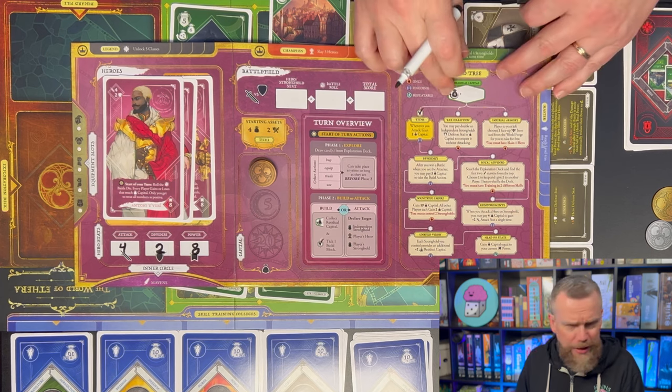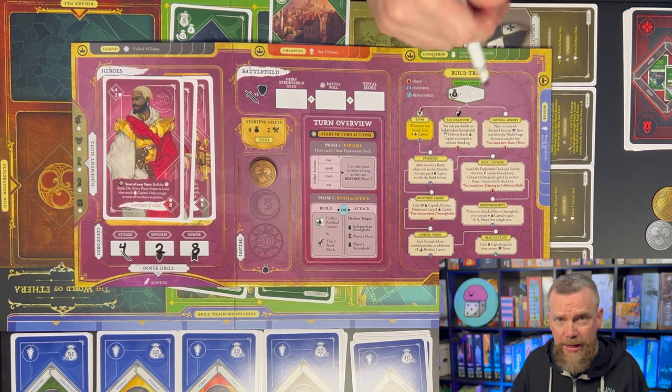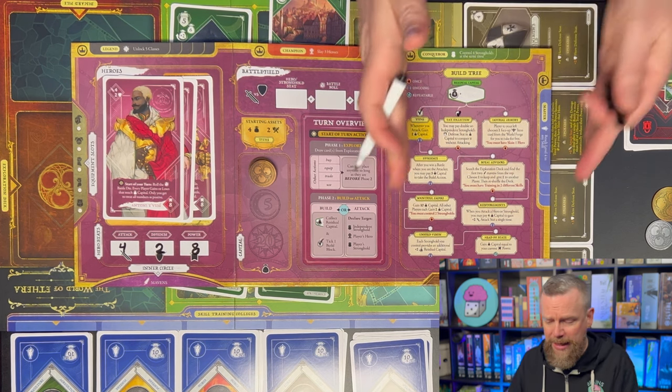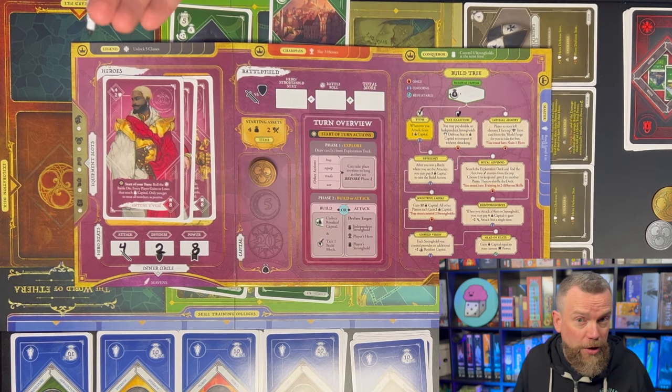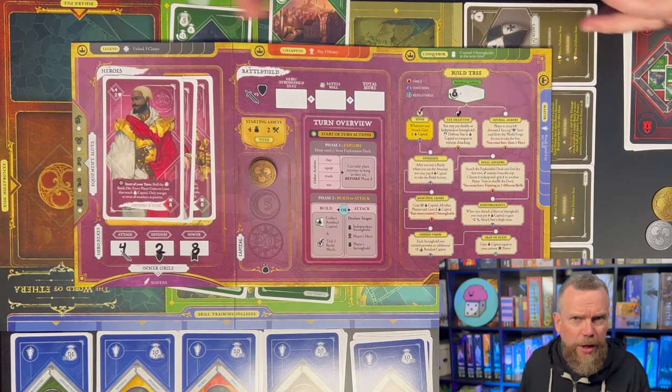If you build, you look at your build tree, take that money, and check off one of the boxes. That lets you use a power — sometimes single-use, sometimes checkable multiple times, sometimes an ongoing power. The build trees are very different depending on which faction you've chosen, and this is where you specialize toward whichever victory condition your faction is geared for. Attacking an independent stronghold early is great because winning gives you six coins immediately plus an ongoing bonus of plus two coins every time you build.